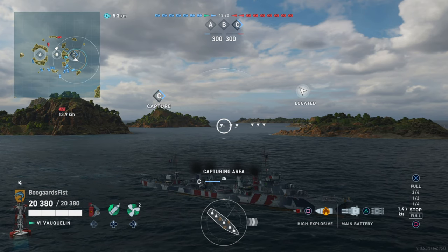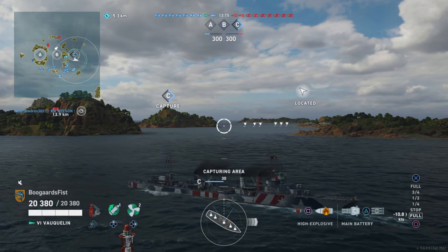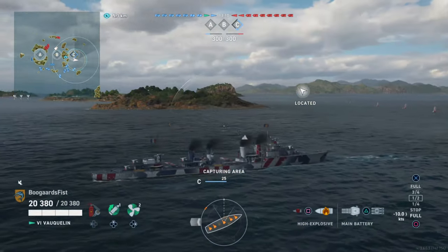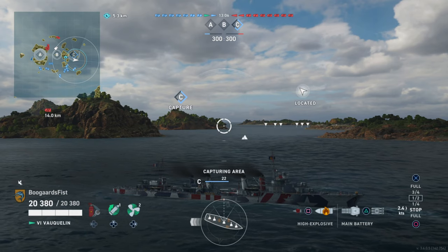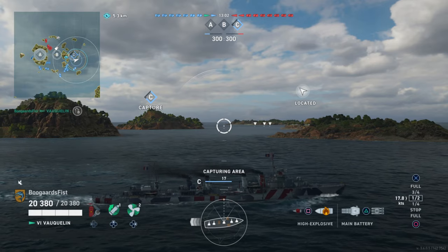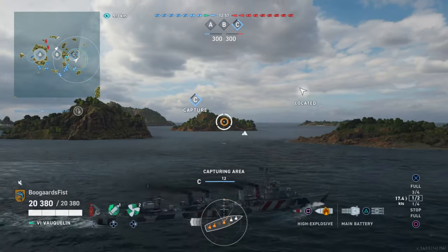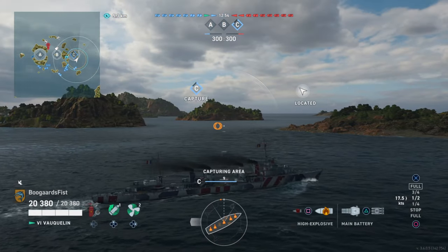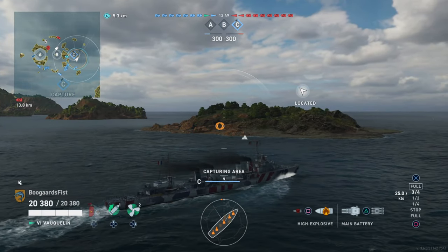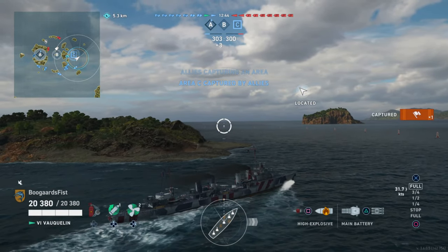Watching this back, maybe we can continue going a little bit to the north, playing the eastern edge of the cap. Perhaps we'd get a better spotting angle into the base. But what we do know is because we're continuing to capture C unabated and uncontested, the enemy Destroyers are not close enough to be within the cap. On the western edge it runs into an island, so we know they're not coming around the western side flanking us — the only play they have is to come around to the north.